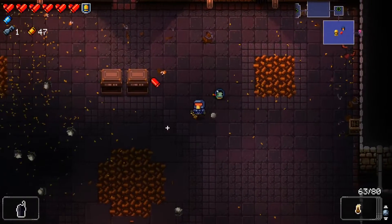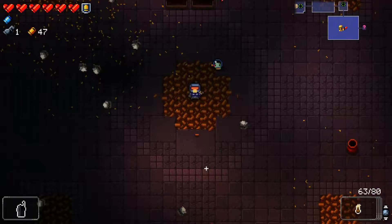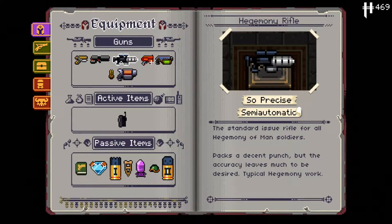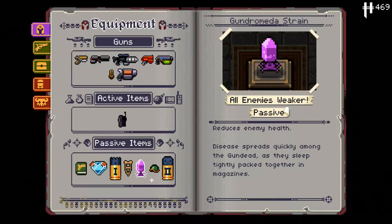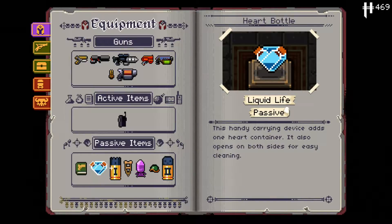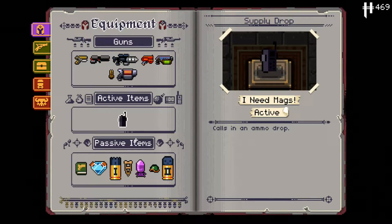As you can see I have a bunch of items: the t-shirt cannon, hegemony rifle, phoenix, plague pistol, sling, and the kiln — which I got from the map guy. We also have the Gondromeda strain from a black chest on this floor, the crutch which I bought from the shop, and the heart bottle from the first floor.